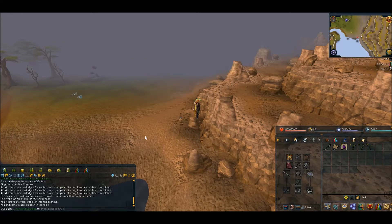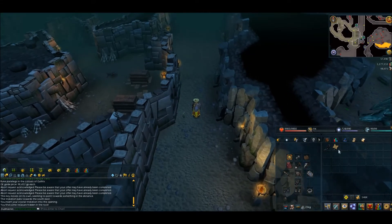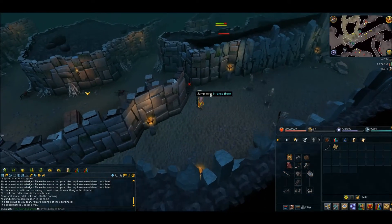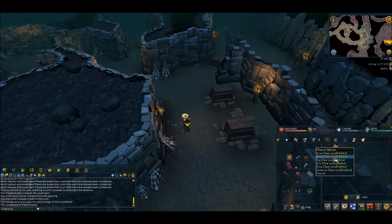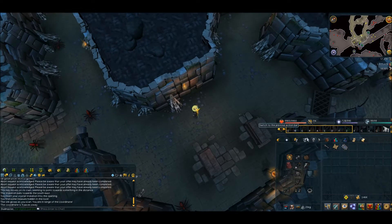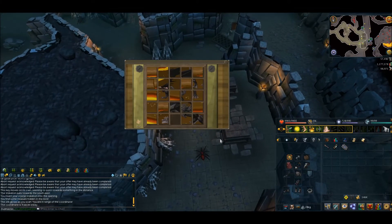I'll head over there as soon as I run to the bank and drop off my junk. All right, I'm here and I'm about to start — okay, I literally just got here and I already found it. I'm going to take the shortcut. The benefits of 99 agility — you can get places faster. I'm not going to use a guide for this because it's an elite one, and those are actually pretty straightforward, just time consuming and annoying.